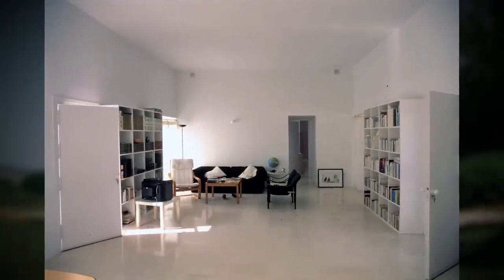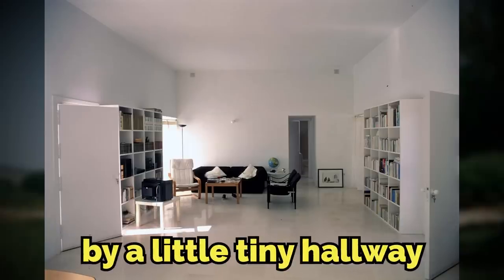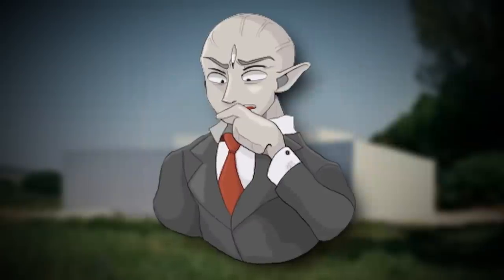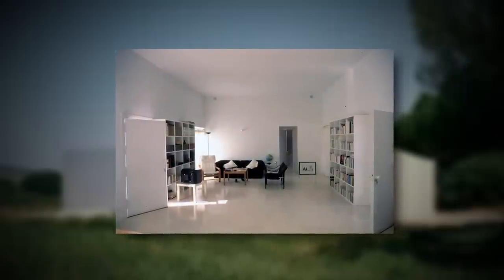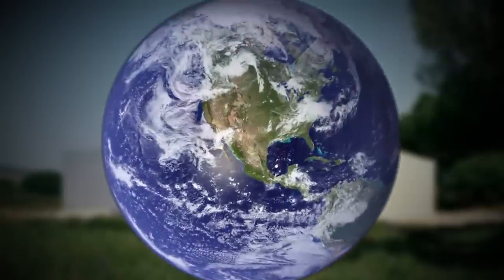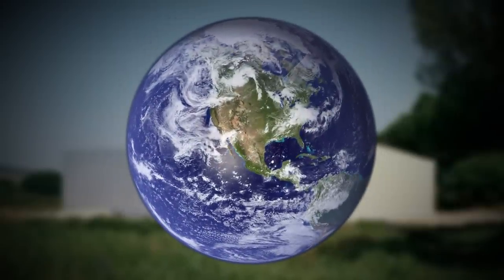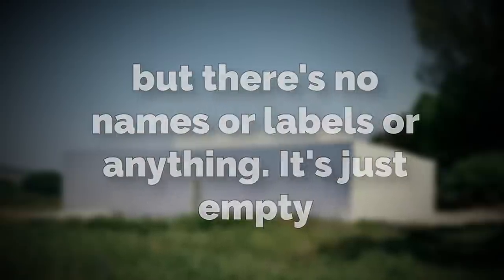Room 1 is the second smallest part of the level, connected to the central part by a little tiny hallway. It's a regular-looking room with black furniture, a couple of bookshelves, and desks with supplies on them. Interestingly, the desk has a globe on the side table showing real-life continent shapes, but there are no names or labels — it's just empty.